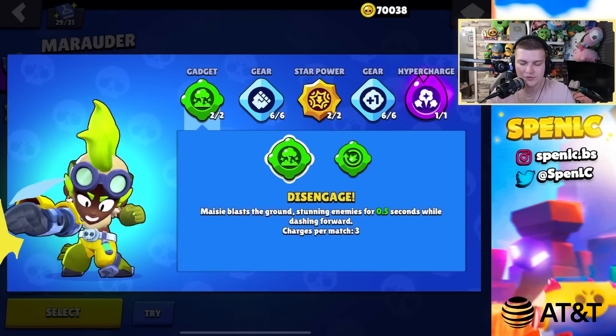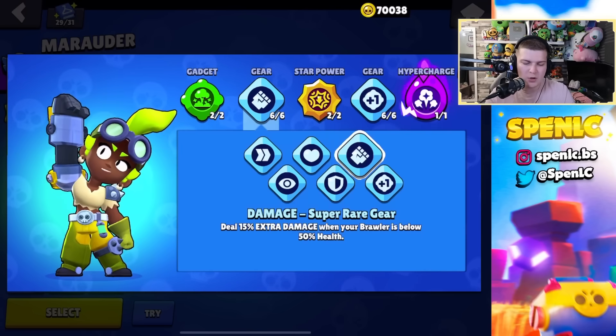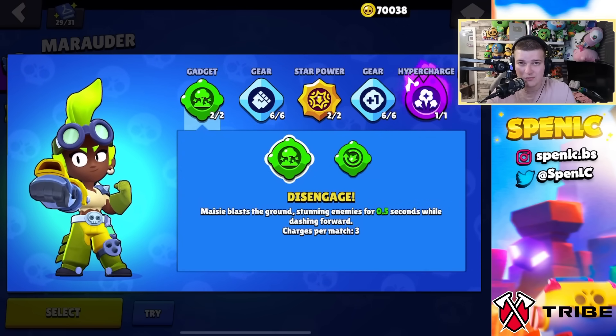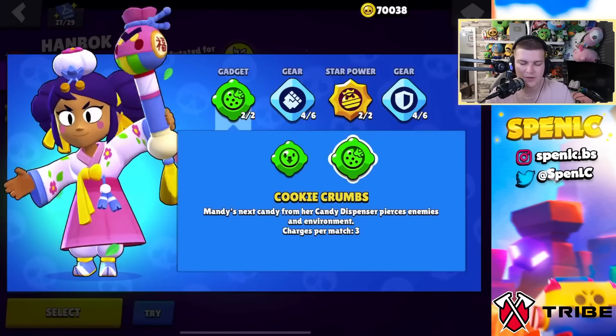Maizey: disengage gadget 100% of the time, tremors star power all the time. For gears, damage and extra gadget charge — you want four dashes, as that's the core of Maizey's playstyle: dash and super combo.